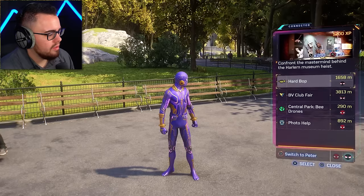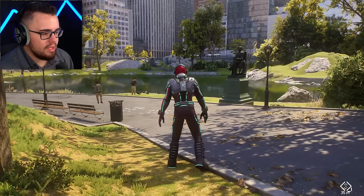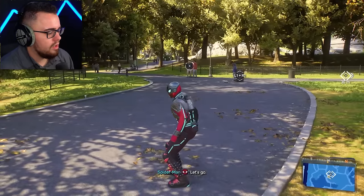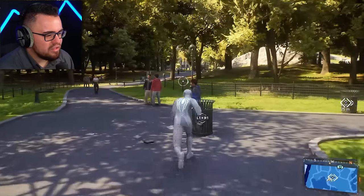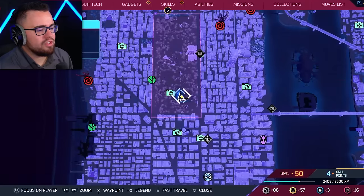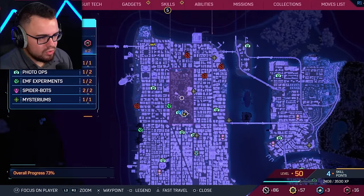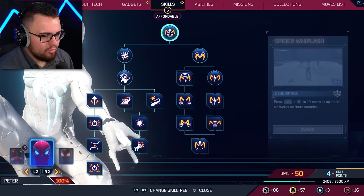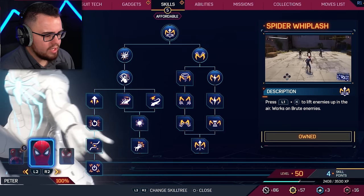With that said we're switching back to Peter because I found the best suit in the freaking game. There it is — I don't look like Spider-Man right now, I look like something lethal. We're gonna have to go around the map and complete some things in order to get these other suits unlocked. Miles and Peter are both completely upgraded.